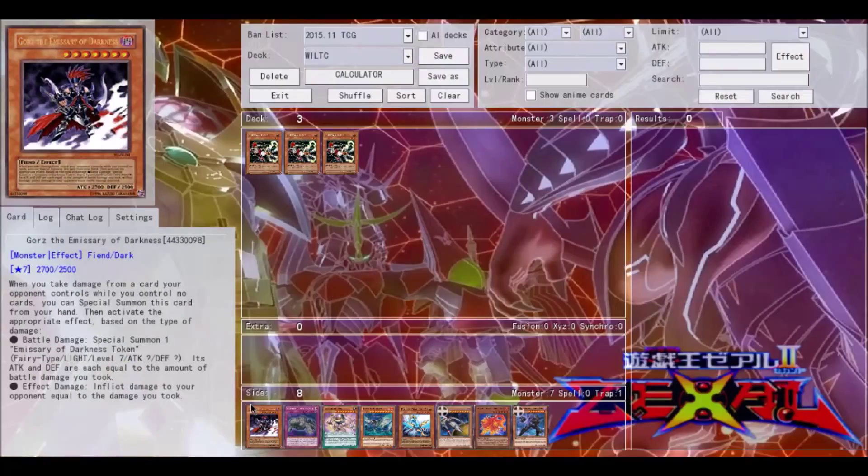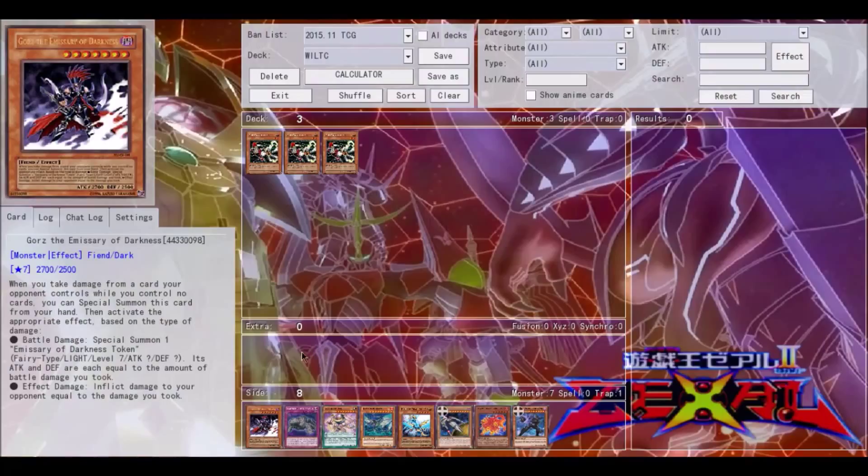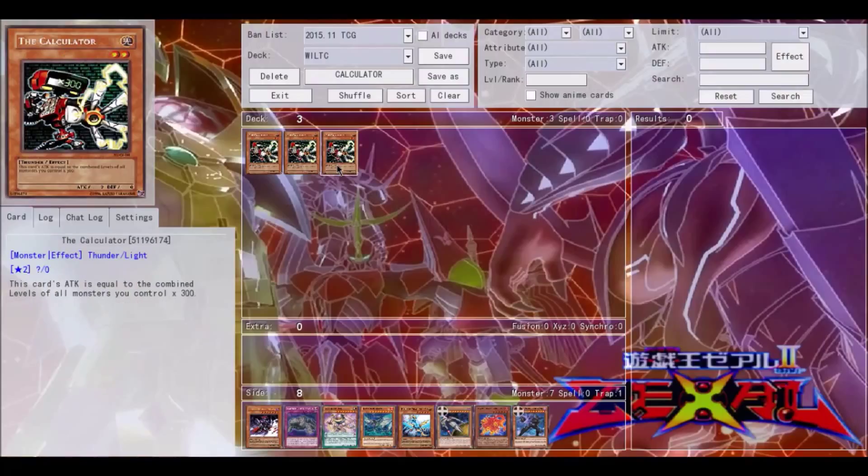It works very well with Gorz — he summons a token that is level seven and he's also level seven himself. So if you special summon Gorz on your opponent's turn when they attack directly, you have 14 levels, then summon The Calculator for 16 levels total, and his attack becomes 4800. That is quite ridiculous for a level two monster.